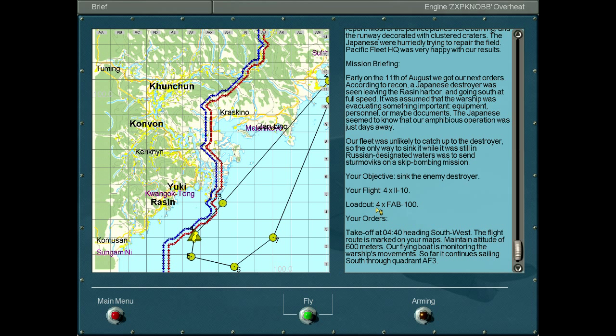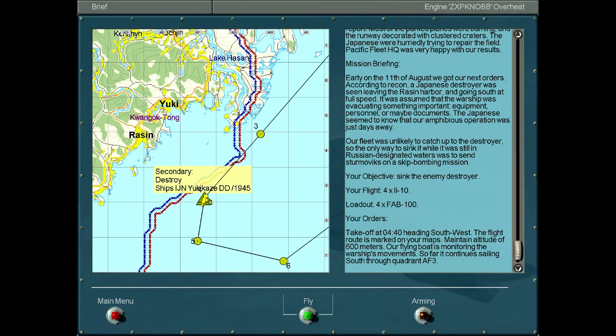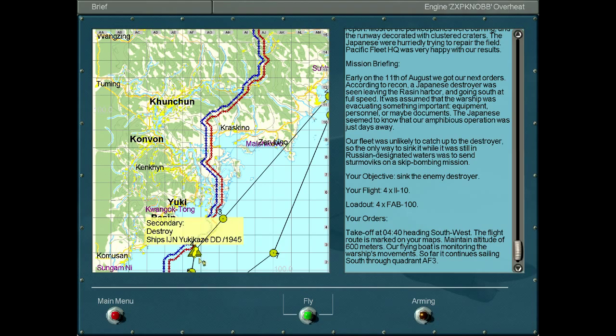Before takeoff, each plane will have 4 of the FAB-100 bombs, altitude 600 meters. Our flying boat is monitoring the warship's movements — so far it continues sailing south through quadrant AF-3. AF-3 is right here. So the ship is IJN Yukikaze DD 1945 — that's the name of the destroyer. It's leaving this harbor, went out this way, trying to head south.